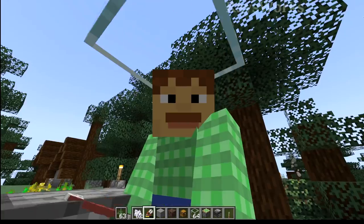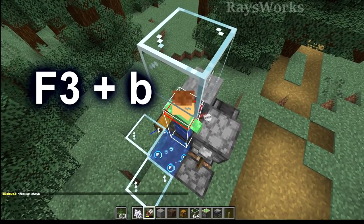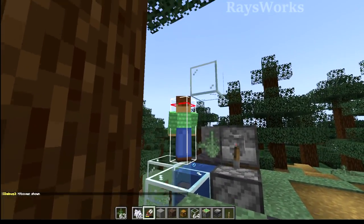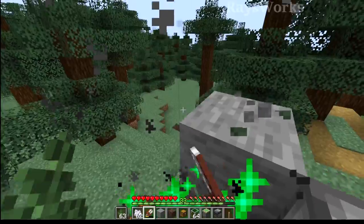Now you can see we're easily able to aim just at the stone and the air beyond it. And since we're using the mud block, which is actually smaller than a normal block, if we do F3 and B, we can see that the player is still touching the water, which wouldn't work if we were standing on a full block like this glass over here. Now if we go ahead and turn it on, we can see that we're able to place and harvest very easily.